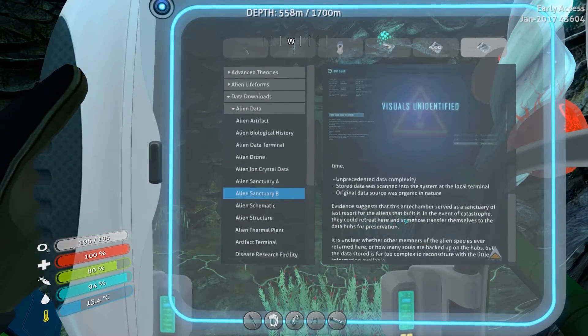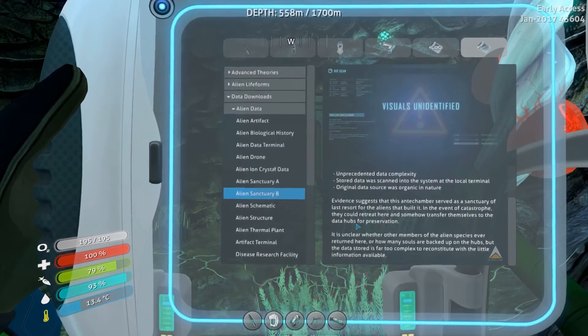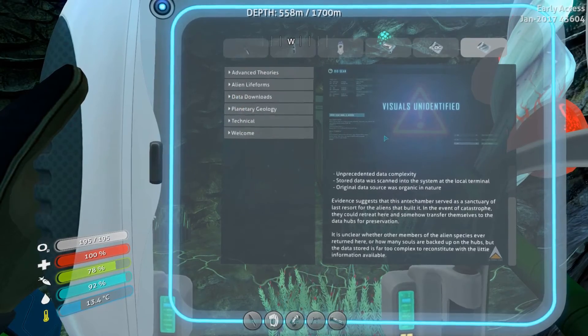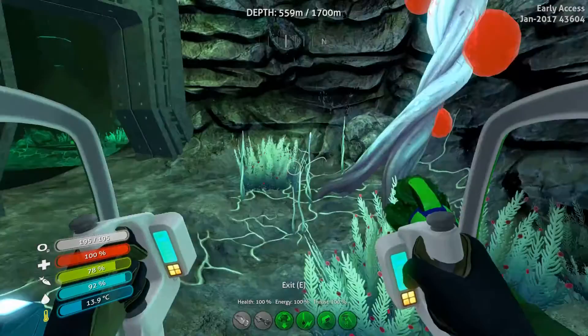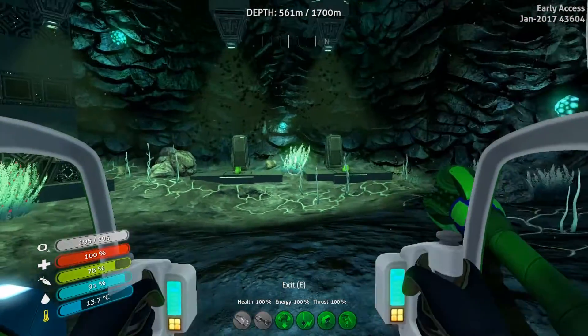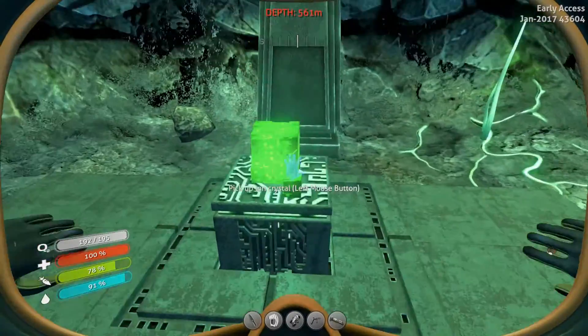Unprecedented data complexity. Stored data was scanned into the system at the local terminal — original data source was organic in nature. Evidence suggests that this antechamber served as a sanctuary of last resort for the aliens that built it: in the event of catastrophe, they could retreat here and somehow transfer themselves into the data hubs for preservation. These guys can just go from being materialized to just data! I wonder if we can get in there or spawn one of them — bring them back to life. That's a heck of a way to run from a catastrophe: just download yourself onto a computer and hope to god somebody saves you. It's unclear whether other members of the alien species ever returned or how many souls are backed up, but the data stored is far too complex to reconstitute with the little information available.